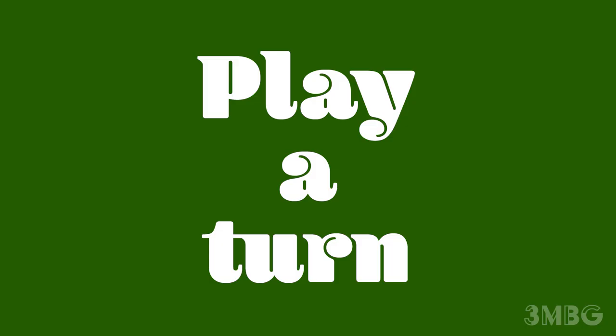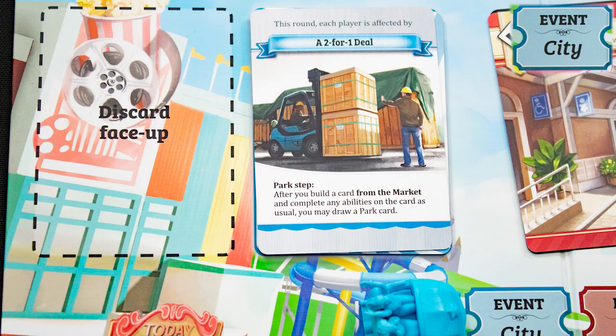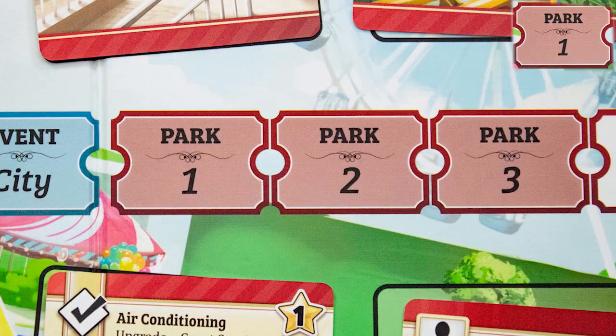Each round of Funfair goes through the same seven phases. You start with a city card event, which provides a modifier to all players for that round. Events last the whole round and are then discarded. Then there are park actions, taken one at a time by each player, until everyone has had three actions.